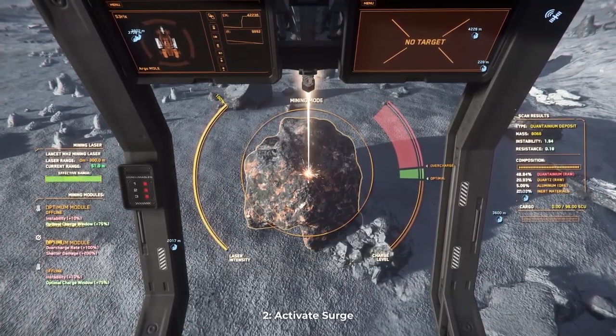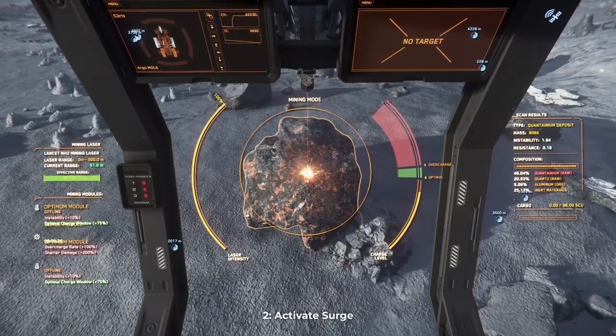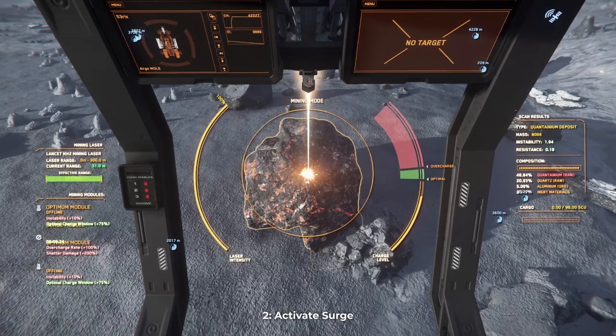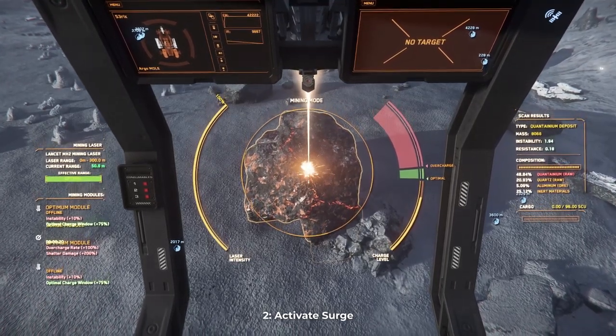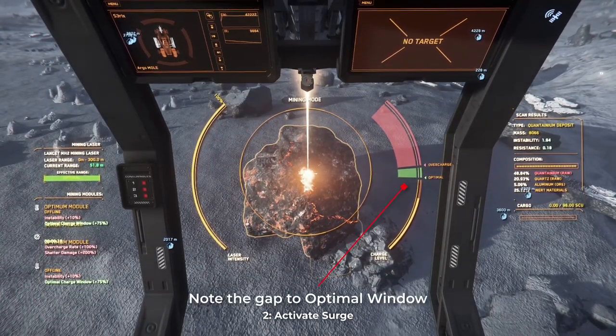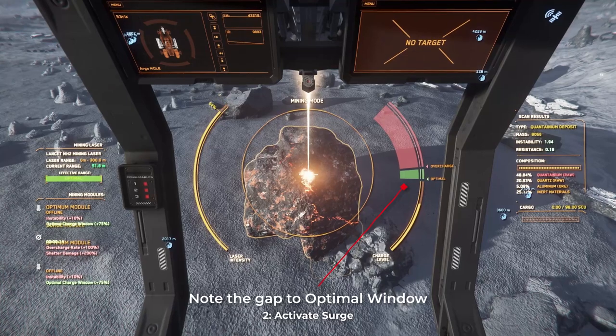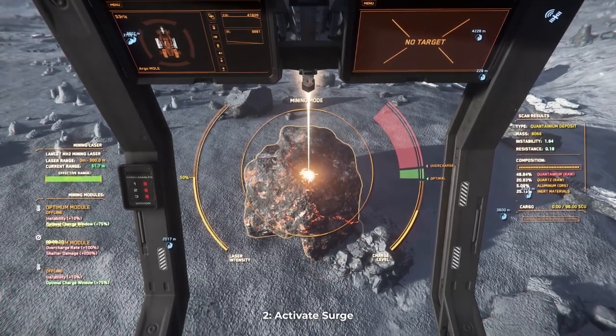Activate your surge module to heat up the rock. The surge module gives you an instant 40% charge level increase, regardless of rock mass, resistance, distance, or any other factors. It's important to pay attention to where the charge level reaches in relation to the upper end of the optimal window, because that gap is about how much remaining charge you want to have when activating the surge again later.